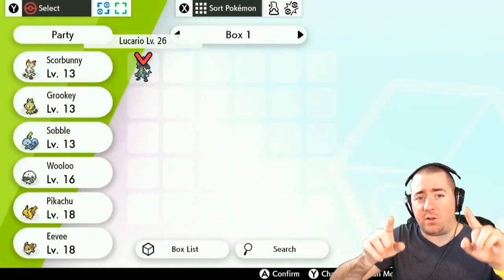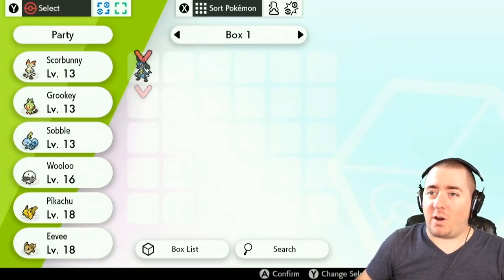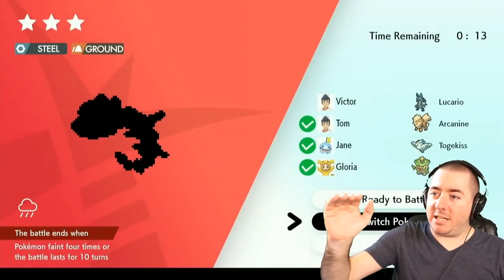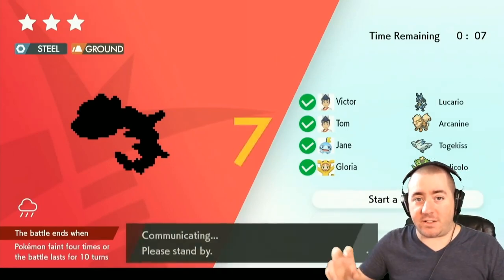It requires a full group to complete. You can see this is the team that he's bringing — he's got his Lucario ready to go. He's selecting and bringing into the team, and you can see his friends Tom, Jane, and Gloria, and what they're bringing as well. Togekiss — obviously that defensive, healing Pokemon.